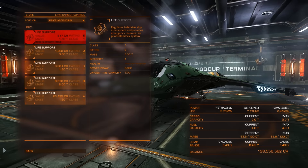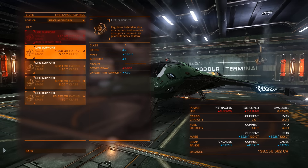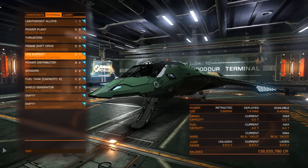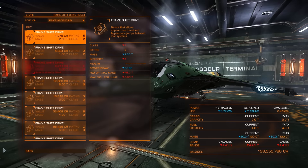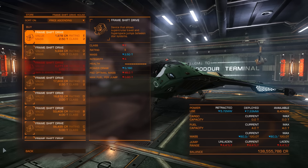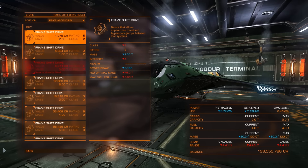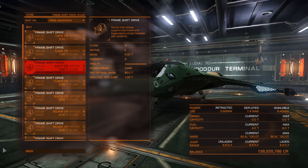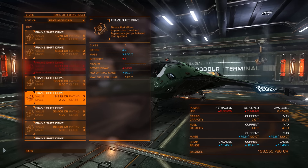For life support, we're gonna get one that expands oxygen time capacity and is quite light — it's always a good thing, though you can skip it if you don't want to spend extra credits. For the frameshift drive: since I've already found the system where I'll be bounty hunting I don't need a great one, but if you have to travel around to find your hunting ground, keep the one you have or buy a better one. You can sell it later when you find a good spot.